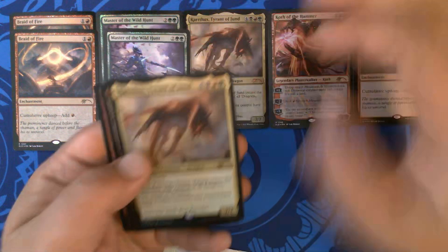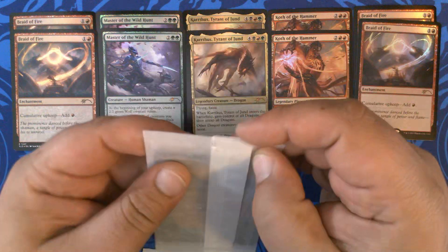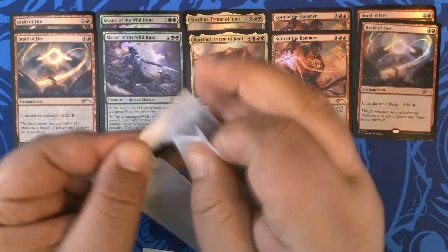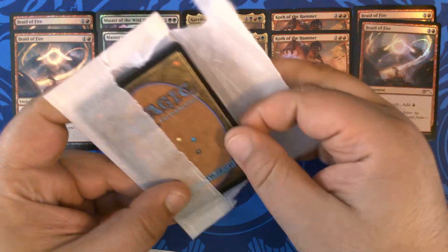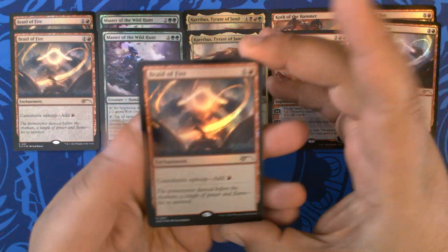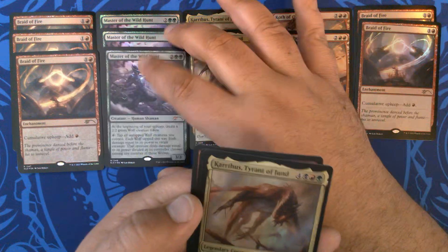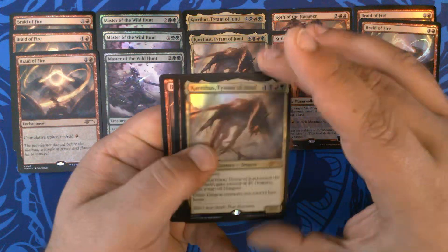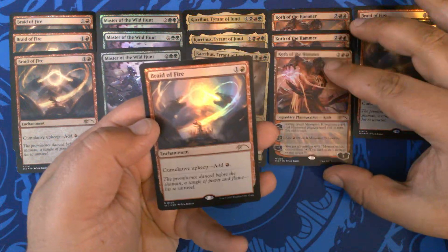Pack two: Braid, Master, Karthus, Koth, and a promo Braid. Pack three: Braid, Master, Karthus, Koth, and Braid.